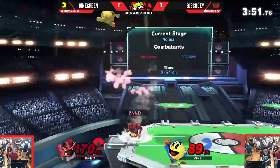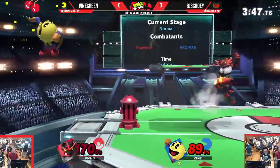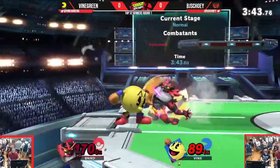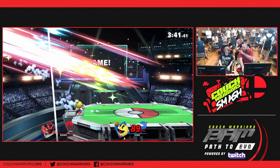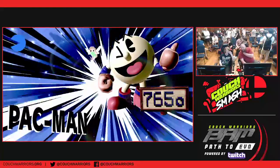There goes the Nair. 90 on Vine Green. This Hydrant again stopping that Alolan Whip. And the back throw. Good work on Vine Green's part to catch on that he was trying to get rid of that Hydrant, open up his space, and punish him for throwing out attacks on it.